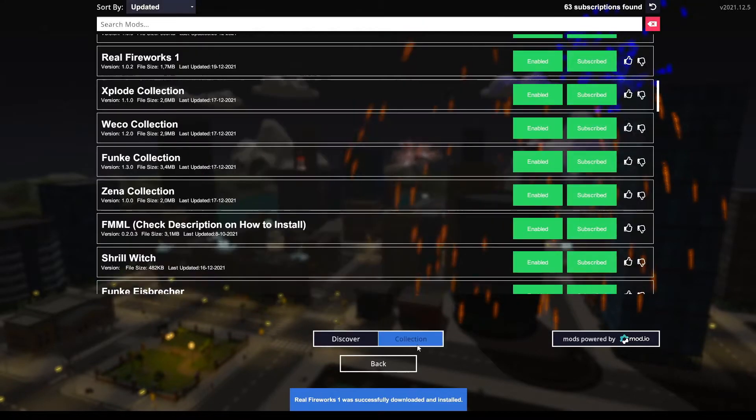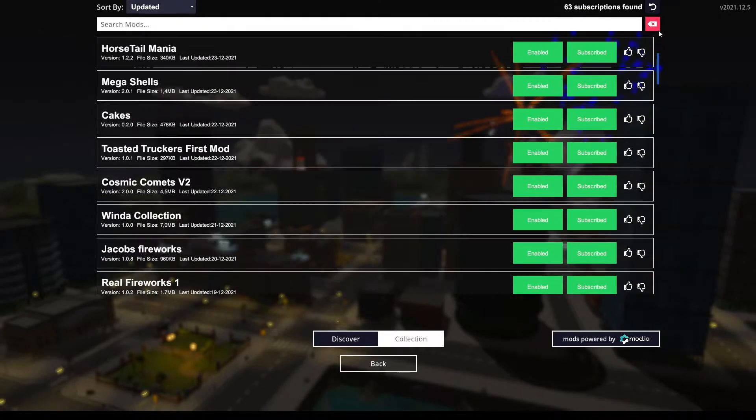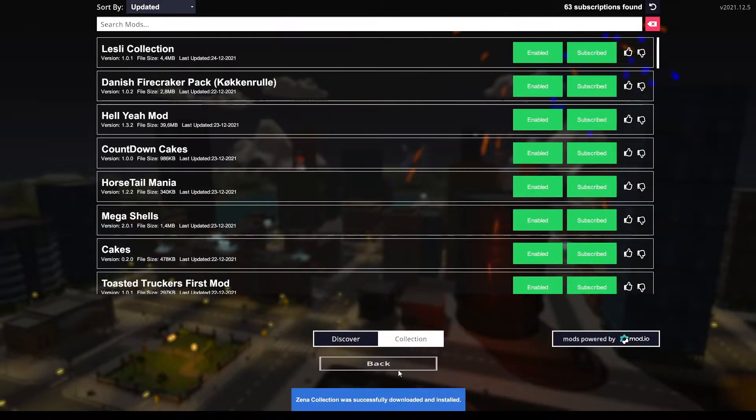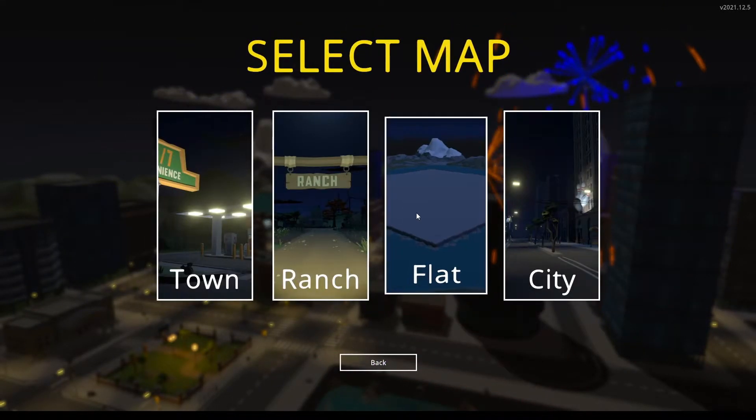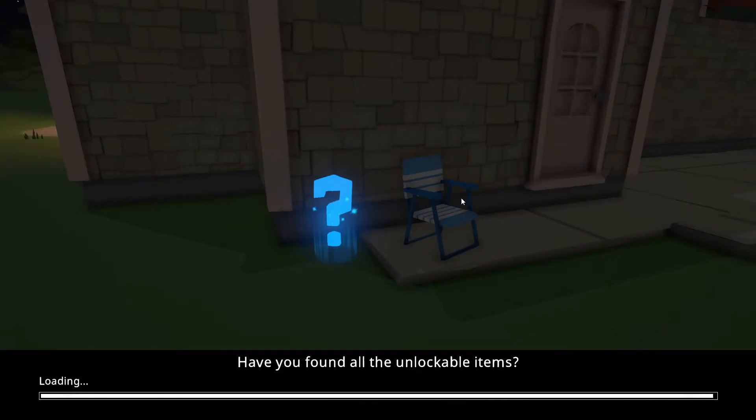You will see those in your Collection tab down here. Every mod you subscribe to is going to show up here. And you're going to go start, go into your map, and you should be able to instantly play with your mods.